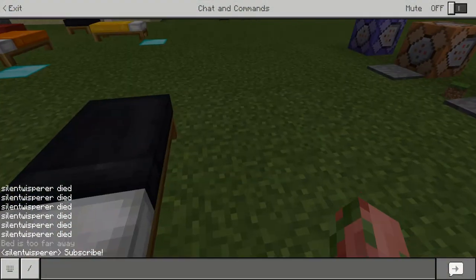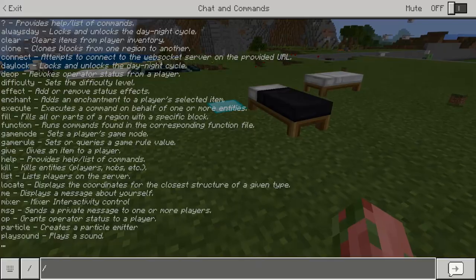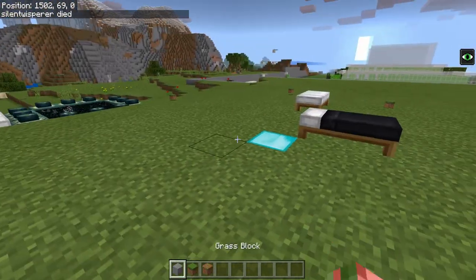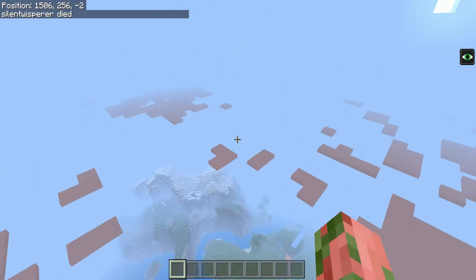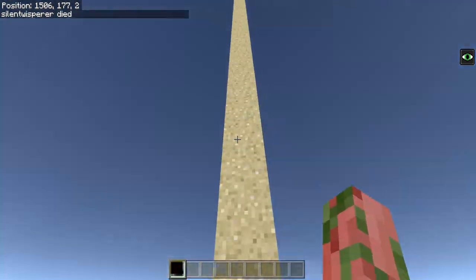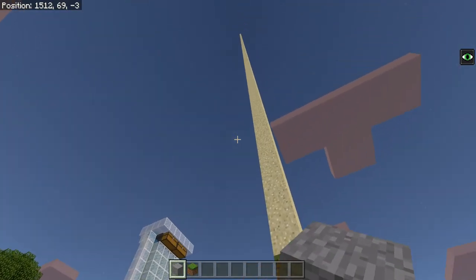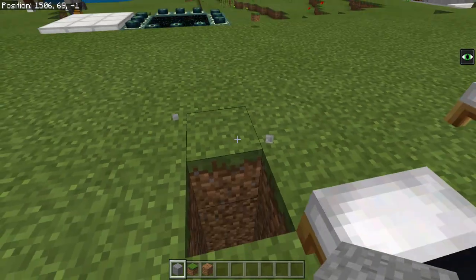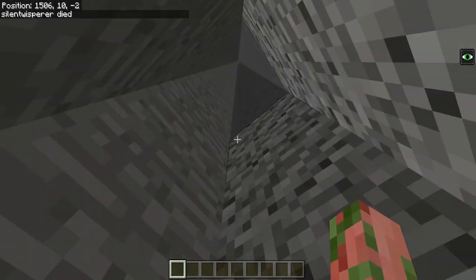Just because you set a safe spawn point doesn't mean that you're actually safe. If you sleep through the night and respawn on that block, someone can come through and put a pillar going up to sky limit — and you will spawn back on top of that pillar for reasons unknown. So if you ever notice a giant sky pillar next to your bed, you should immediately be suspicious of that, especially if it's made of obsidian. We can also spawn down into a hole. So no matter what you do, you're going to have a couple of issues.